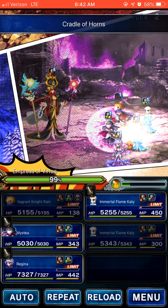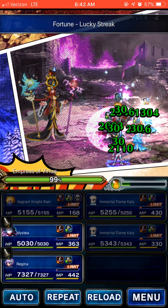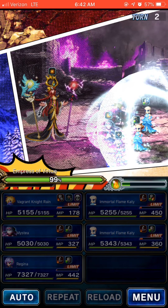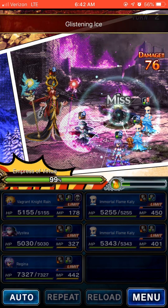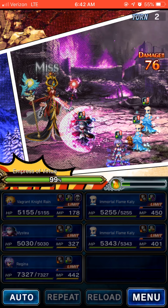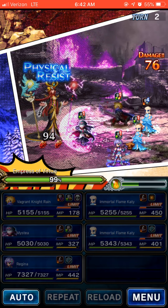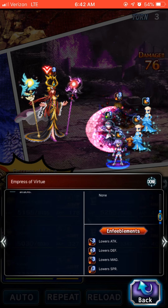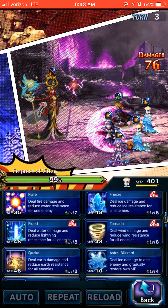We'll Cradle the Horns. This KD will do HP MP. We're going to Clear Veil. We're going to shield with Regina. We do have that Physical Resistance, but we're going to give it a shot anyway.